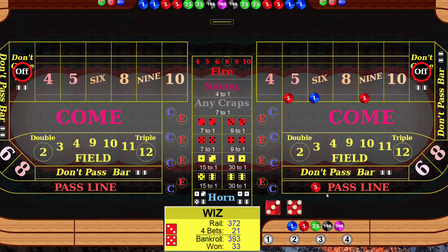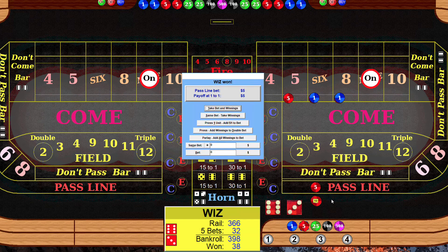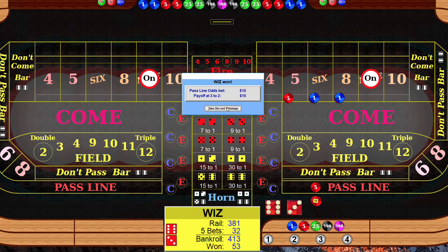We're ready to roll again — nine, okay we're on the nine. We'll take this one down, place the eight, nine and the five, it's two times odds. Still need to hit three of our inside numbers to turn these off. Roll — nine, pay the line, take the don't. We hit our pass line number, take our winnings.